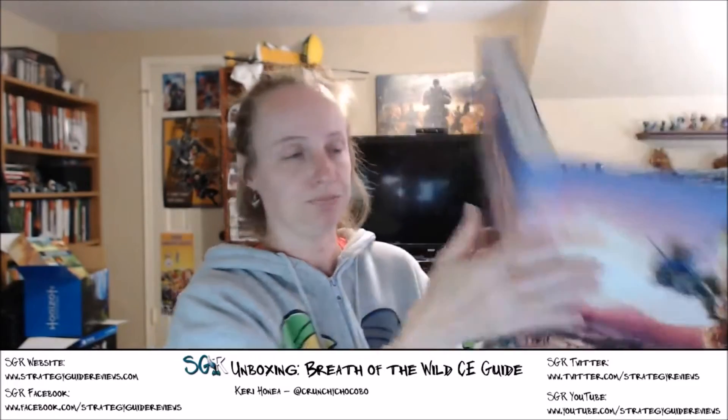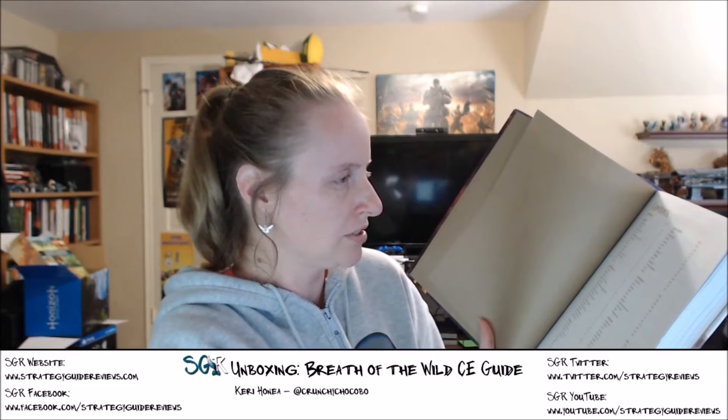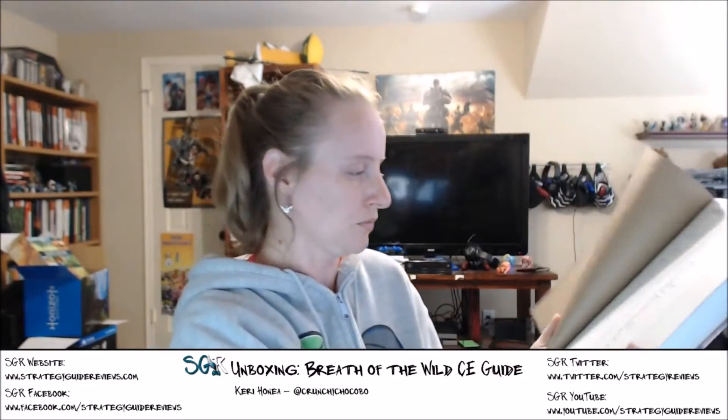As we officially open it, we have this beautiful inside cover and the table of contents. There's a primer, which should be pretty helpful since this is a completely different Zelda game — there's cooking, scavenging, crafting, it's crazy how different it is. Then there's the walkthrough, which doesn't look too big, but enough. And they also have a separate section for all the shrines, and a separate section for all of the side quests.